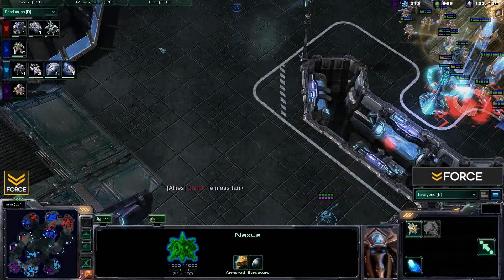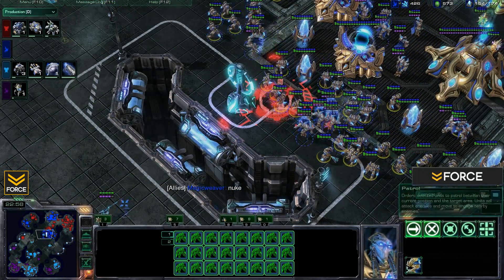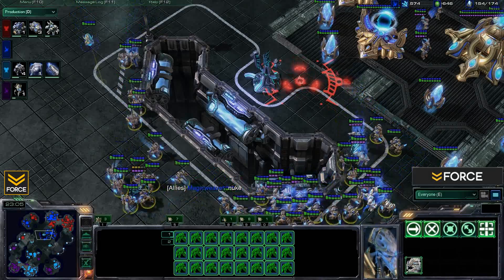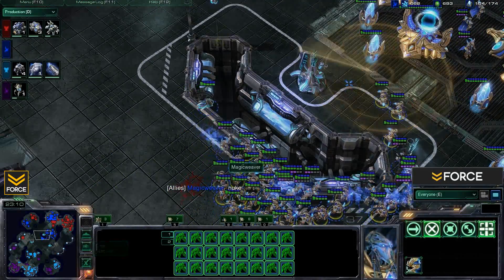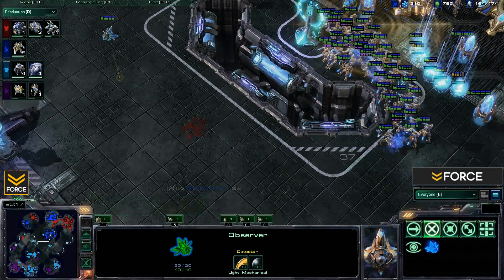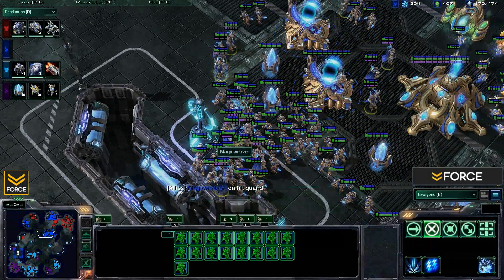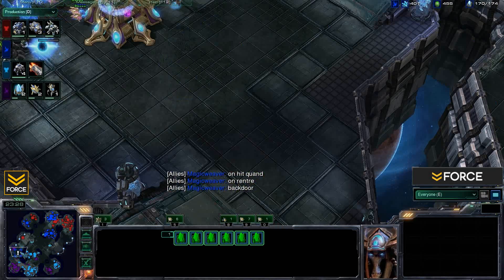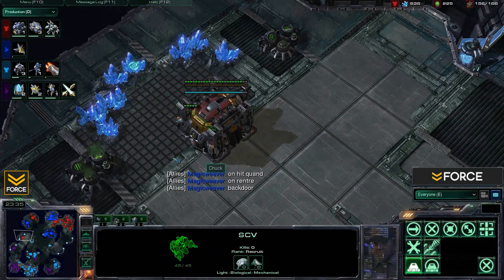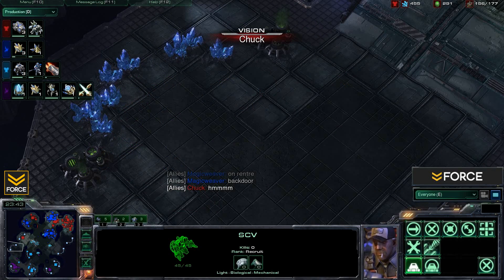Here comes an attempted nuke right on top of a lot of army. Does Magic Weaver see it coming? Finally moving out of the way — he will be losing some pylons though. Wow, the observer manages to scout the ghost just in the nick of time, and the zealots take him down quickly. That nuke could have been devastating. We have a blue ping going down — they want to push through the back door, unaware that Dragoon has expanded there.